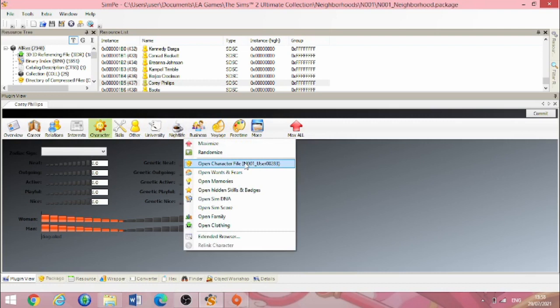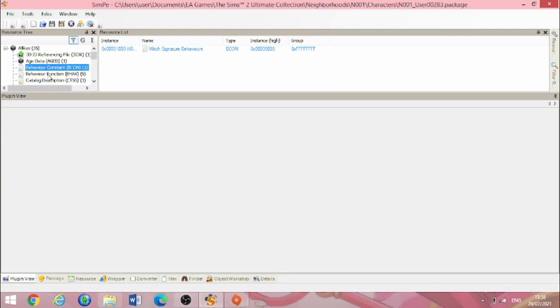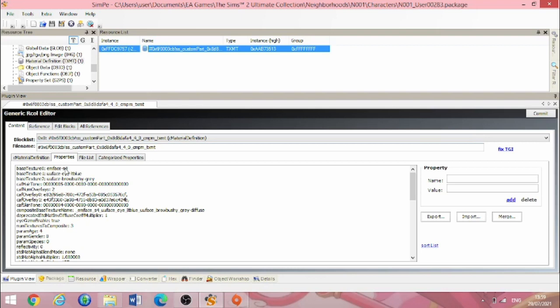I went into his actual character file and saw this: he has no aspiration — he aspires to nothing. He has no interests, no personality, no zodiac sign, and no skills. He's basically in the same shape as a dead sim in Strangetown, to be honest. Even weirder: under Behavior Constant, it comes up with witch signature behaviors, and in Behavior Function, things like Wanda Idol and witch signature behaviors. So for some reason he's also a witch, I think. In the Material Definition (TXMT), we have things like 'EM face, skin tone 4' — so he should be an elder male. The weirdness didn't stop here with Corey; he's not the only case.